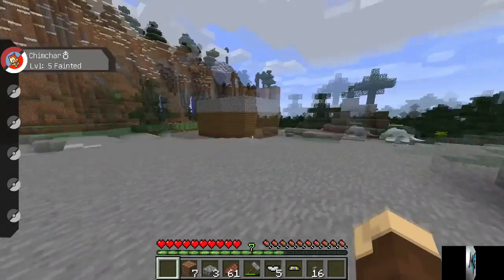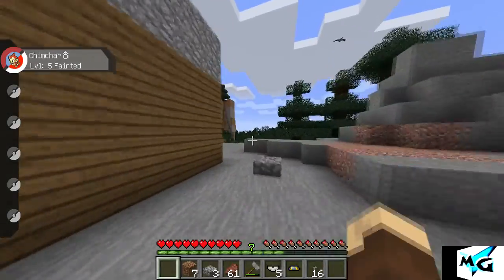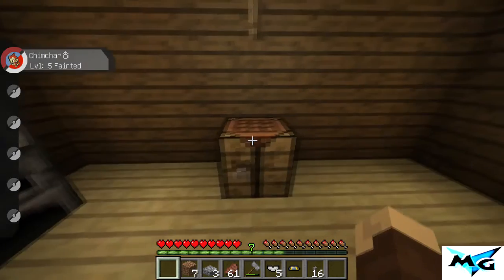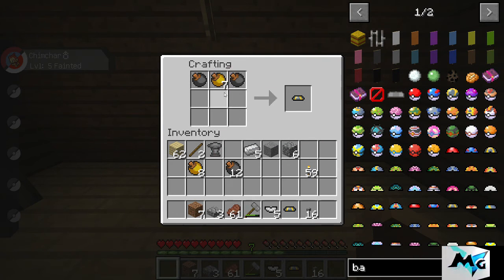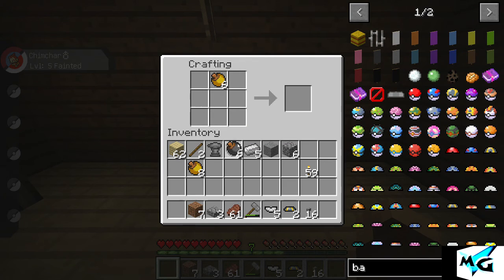Let's go back to our little home over here. Those are some pretty good Pokemon over there — I need to catch some Pokemon, maybe this episode. So what you do is you put two black apricorns in the corners, and then you put a yellow one in the middle. There you go — that makes an ultra ball disc!